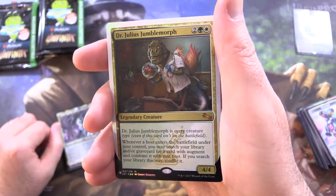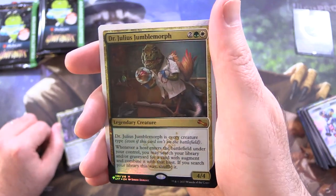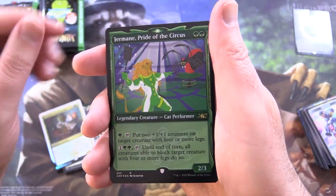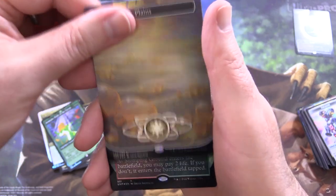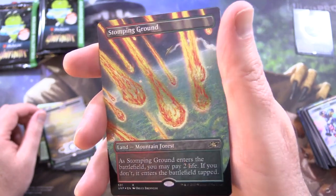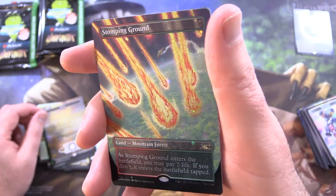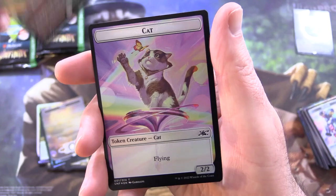Dr. Julius Jumblemorph — this one is definitely an Unstable reprint, it's a mythic. We've got Jermaine Pride of the Circus, a Plains Foil. Stomping Ground — yes! Is that a Galaxy Foil? It's hard to tell. I don't think so, but still — foil Shockland. Nice.